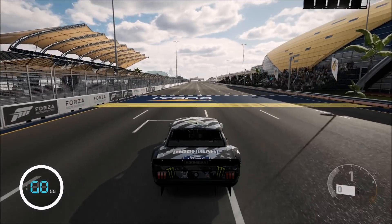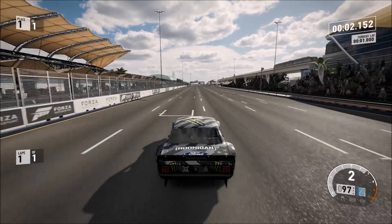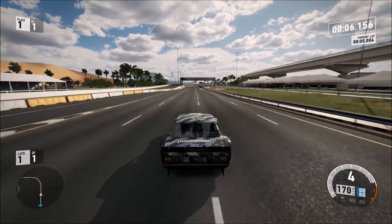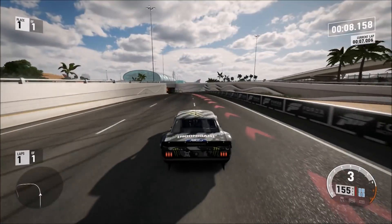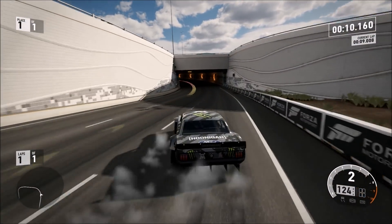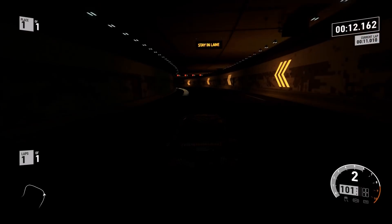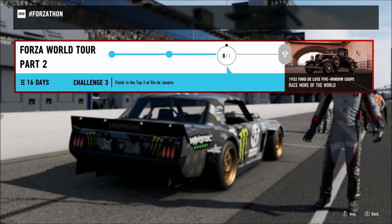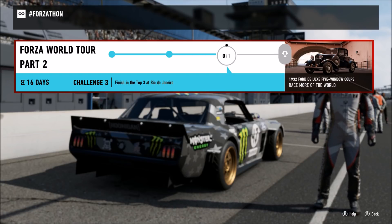A rolling start can allow you, on the first pull down that straight line, to hit 180 miles per hour. If you don't have the Hoonicorn or your car isn't quite as quick, there is a second straightaway towards the end of the race where you'll easily hit 180 miles per hour. This challenge was a piece of cake, and both the first two challenges worked first try.